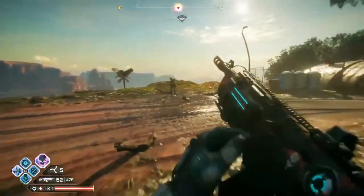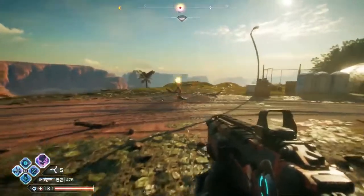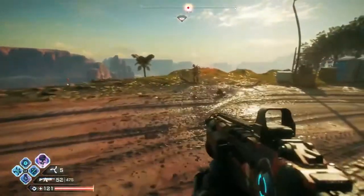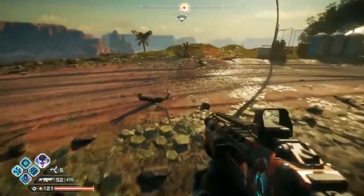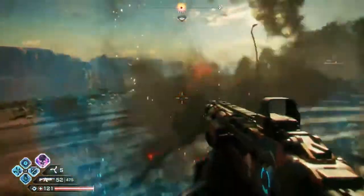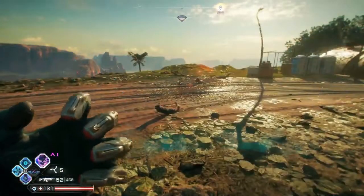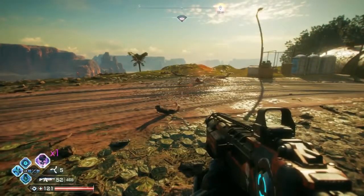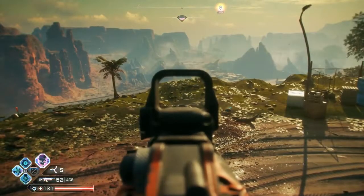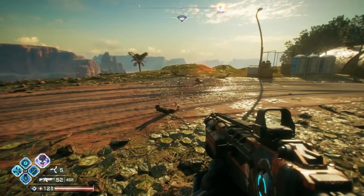Another ability that comes in handy is the Dash. If somebody's shooting an RPG at you, you can get out of the way and just watch it go by. There's also the Barrier, which will protect you from a lot of stuff - you can hover over it and take enemies out that way. You can basically double jump and hover in the air: double jump, then aim down sights, and you hover. So there's all kinds of abilities.